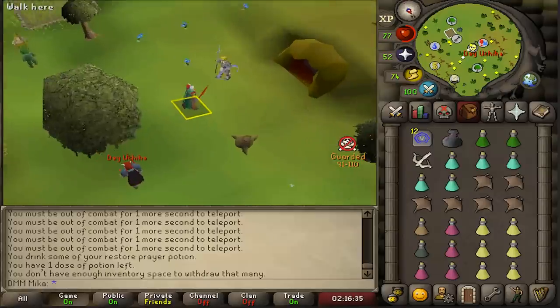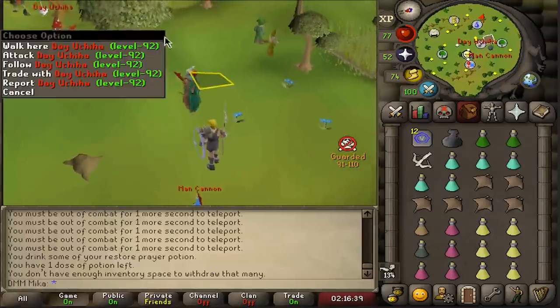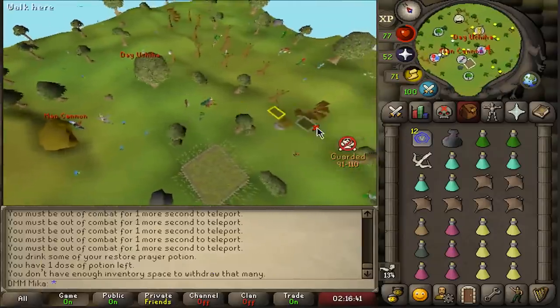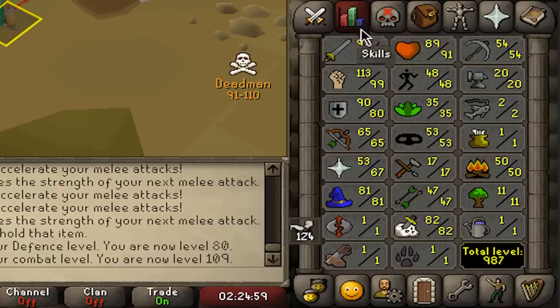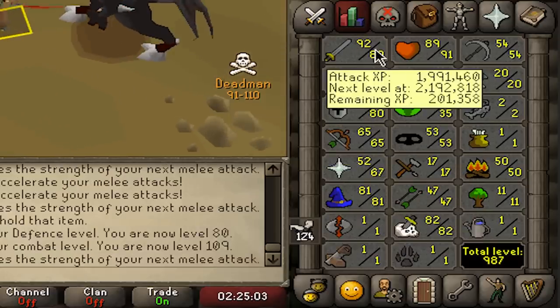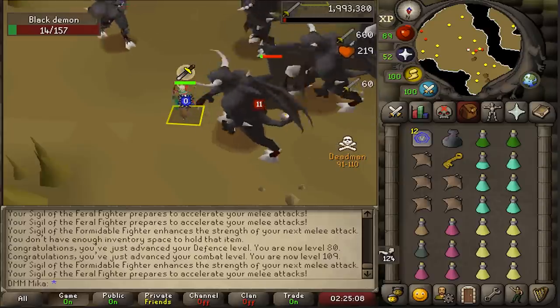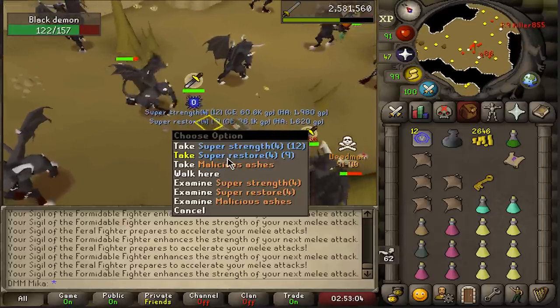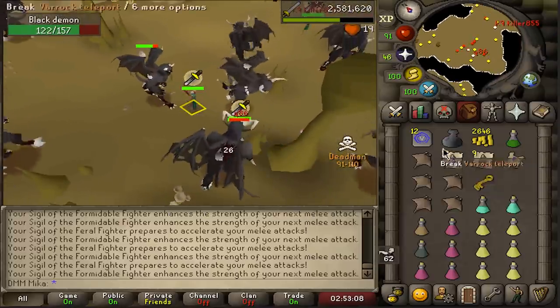We got a black demons task and I'm just going to go ahead and do it — pretty good XP. 80 defense! Now focusing on attack because if I end up bursting I can train defense with magic. Focusing on attack maybe until 90. Combat is 109, getting there. About an hour and 30 minutes to the breach — I'm exhausted but I'll try to stay up for it.